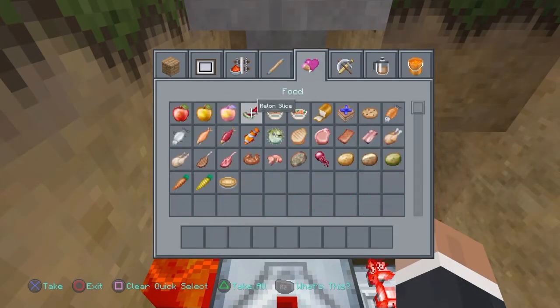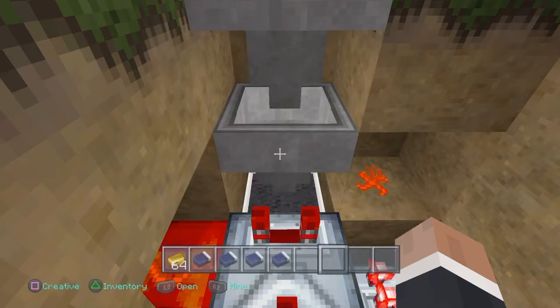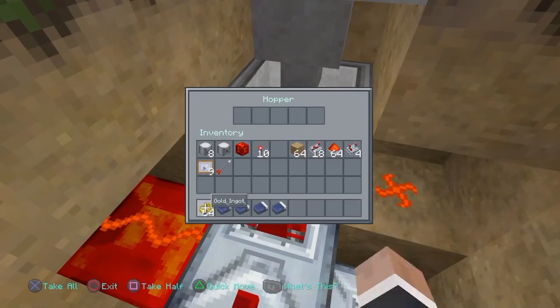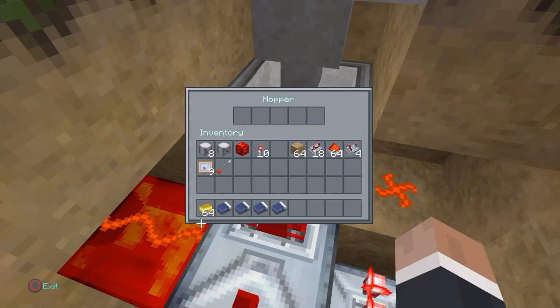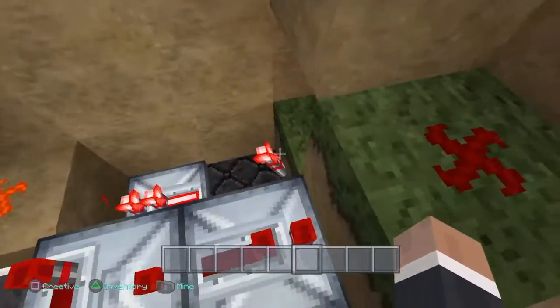Now, to configure your payment, you're going to need your stack of your payment item and your four non-stackable items. On this bottom hopper right here, let's say I wanted my payment to be one ingot. If you want it to be one ingot, you want to make that stack 63. Then place in your beds. If I put in this one right here, it should go back down to 63 and you should see it cycle.